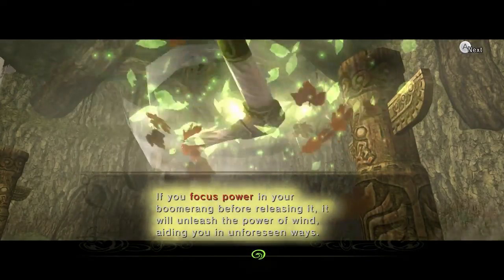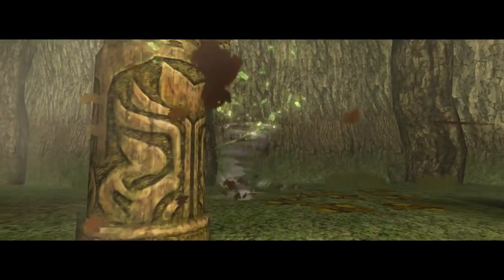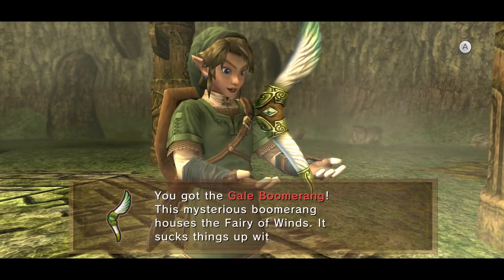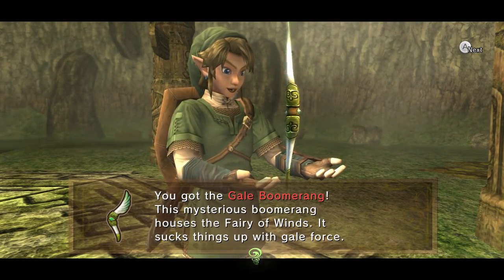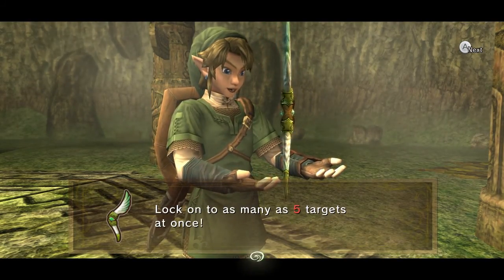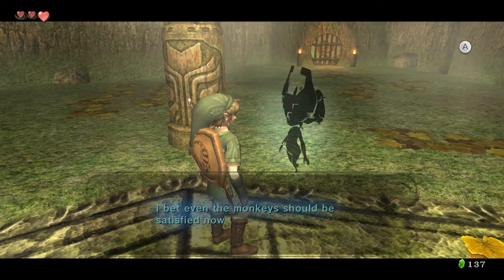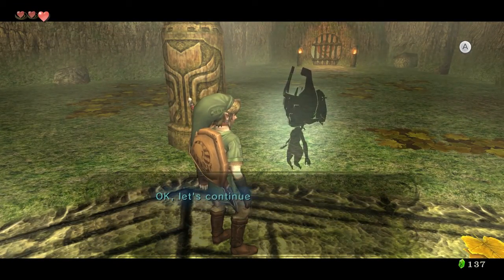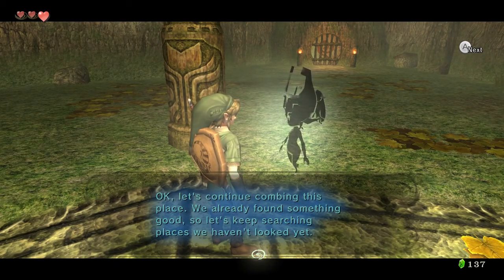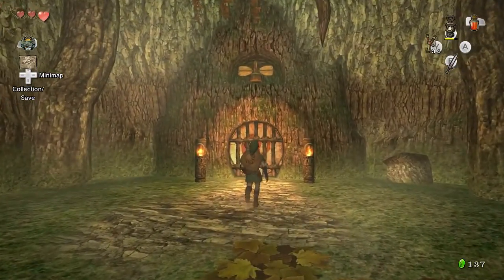Use it to aid your quest, and may both my power and my blessing go with you. If you focus power on your boomerang before releasing it, it will unleash the power of wind, aiding you in unforeseen ways. Sweet. I think this is called the Gale Boomerang. This mysterious boomerang houses the fairy of winds — it sucks things up with gale force. Walk onto as many as five targets at once. I bet even the monkeys should be satisfied now. Let's continue combing this place — we already found something good, so let's keep searching.